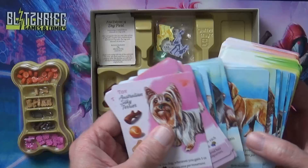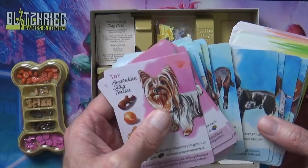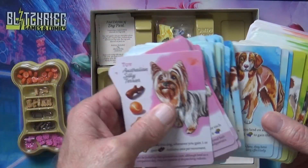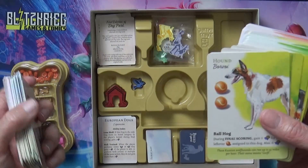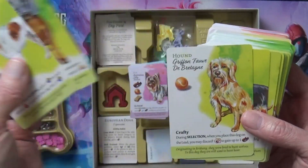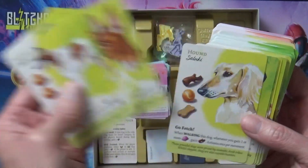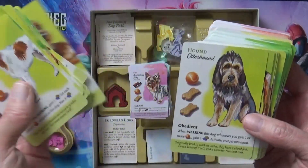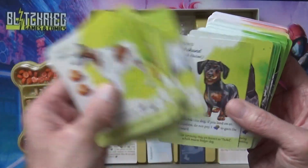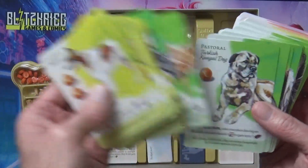I normally go through all the cards but when they're just things I usually just flip through, but we're going to go through all of these so you can see all the different dogs - you can see if the dog you like is mixed in there. Alright, I'm gonna put those down - we got the hounds here, Bavarian Mountain Hounds. Pastoral dogs, pastoral dogs.